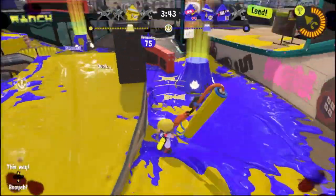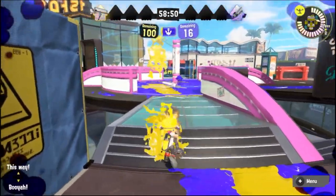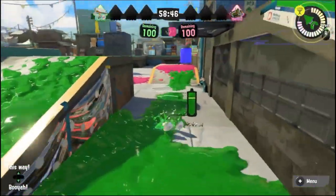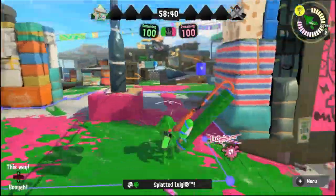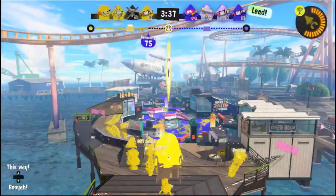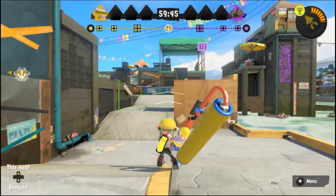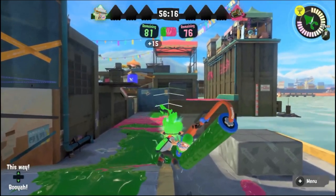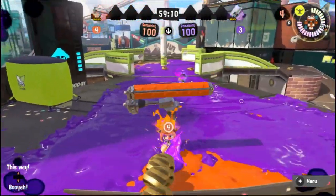Splat Zones on Hagglefish Market and Wahoo World didn't need the changes to mid — they just needed better routes around it to flank the opponents. On Wahoo World, you can only flank one direction and it's over glass, making you very vulnerable. On Hagglefish Market, the left flank puts you at a height disadvantage, and the right flank takes much longer and leaves you very visible and vulnerable with a grade at the end of it. Both maps have easy fixes: Hagglefish Market already has a fix on Tower Control, so just moving it to the Zones version would be a great change. For Wahoo World, adding the arches back to each of the walls could make the map more interesting and give players more options to flank.